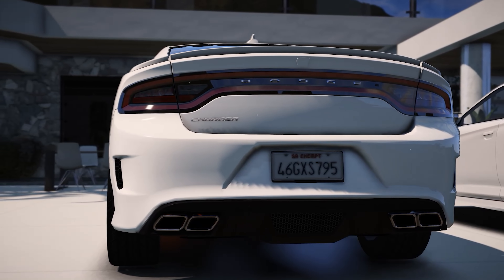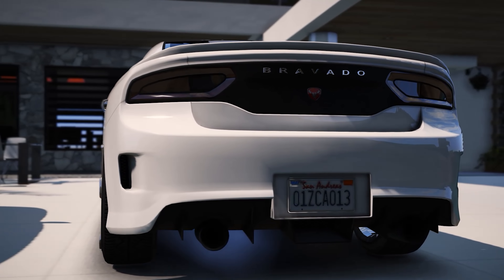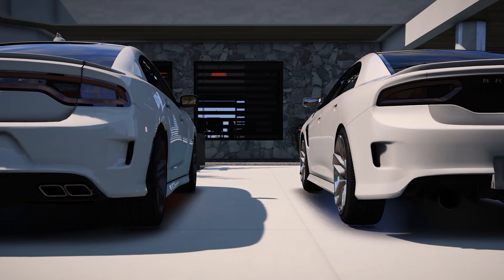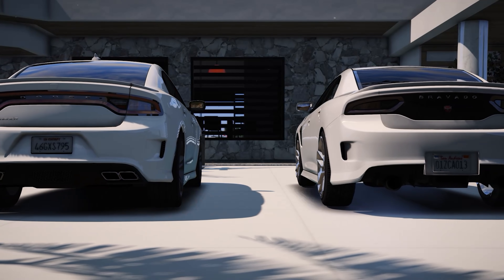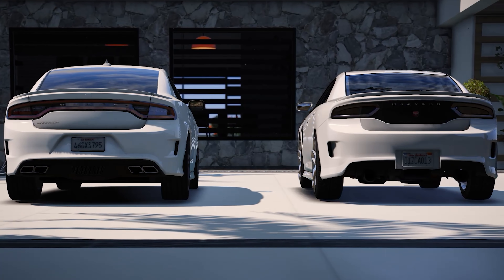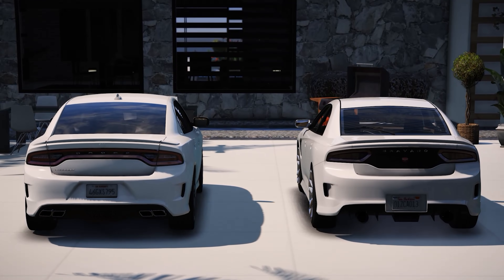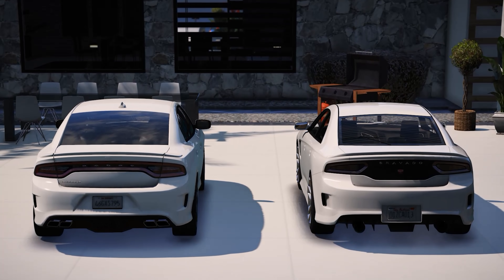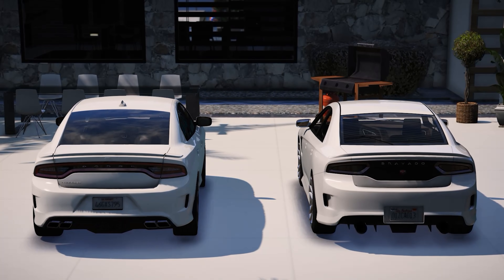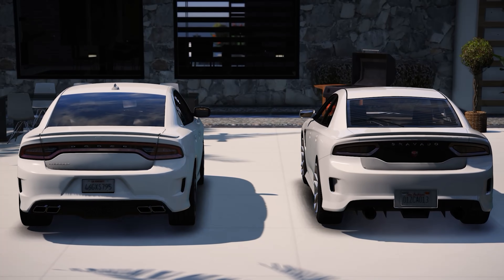Next up is the rears of these vehicles. Rockstar did an amazing job — the first thing you're going to notice is the taillights. In GTA 5 we have those taillights, and in real life we have the exact same taillights, except in real life it turns into a light bar, which we don't have in GTA 5. The next thing you notice is the side vents — they look identical, great job on that. The only other thing I notice is the license plate indent; in real life we have that, and in GTA 5 we don't. Overall, the rears look really, really good — there really isn't too much to it, but I think they did a great job.